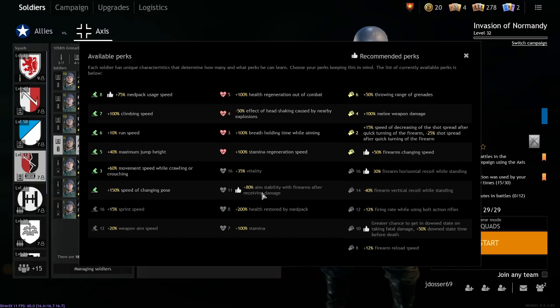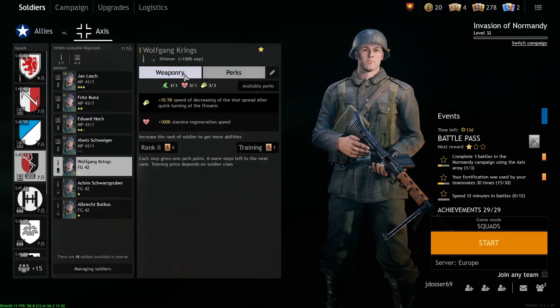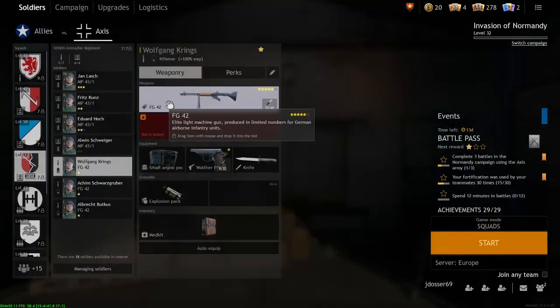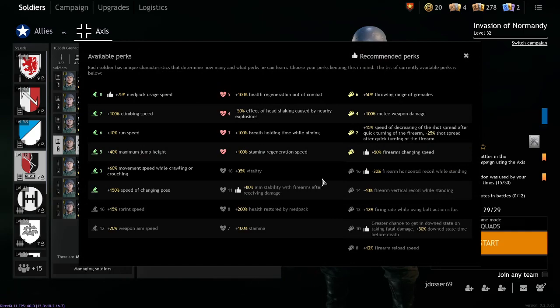The 45% vitality perk — which gives 35% more health — is one of, if not the best perk in the vitality tree, and one of the best perks in the game overall. For example, with this perk the FG-42, which does 12 base damage, won't be able to down you in one shot unless it lands a headshot. That is incredibly powerful — you can survive a little bit longer, and in Enlisted where time-to-kill is quite good, more health is a godsend. I try and get it on as many soldiers as I can.